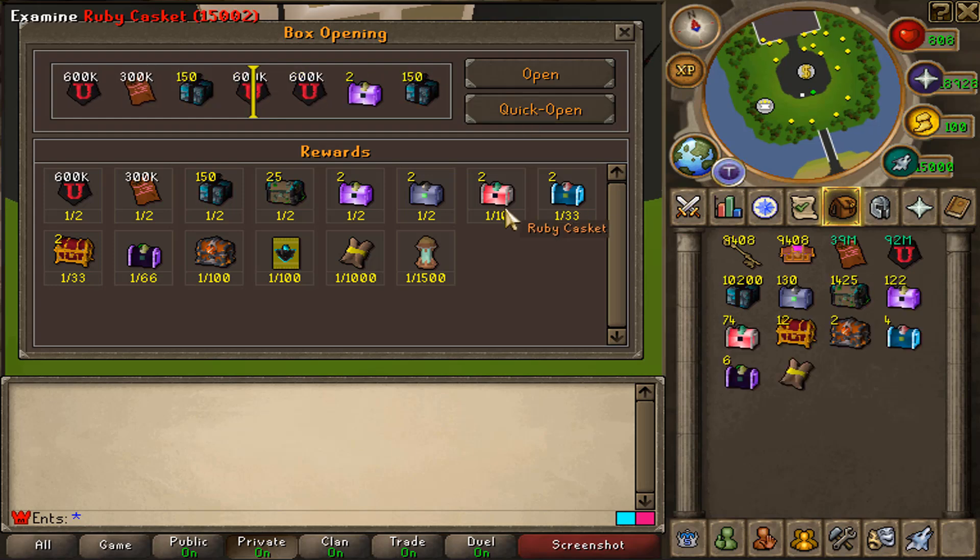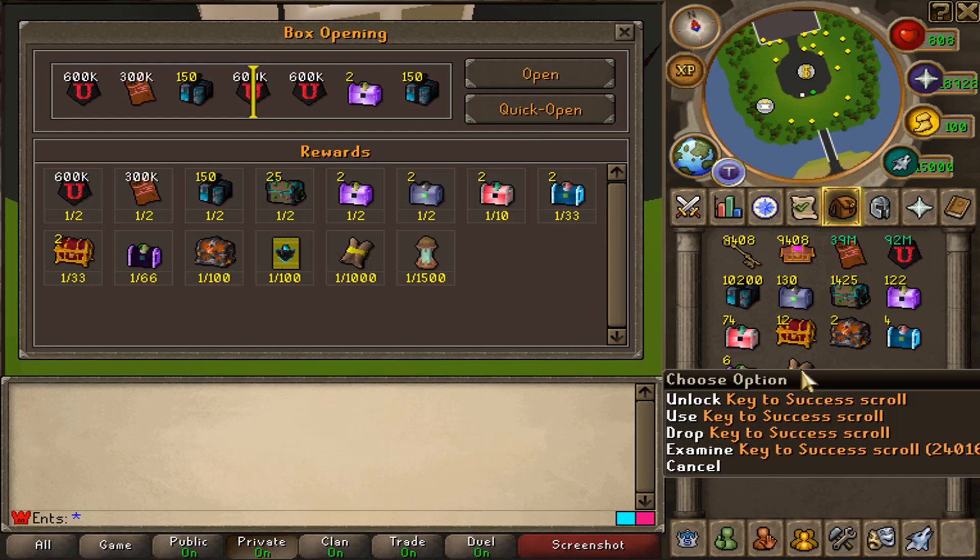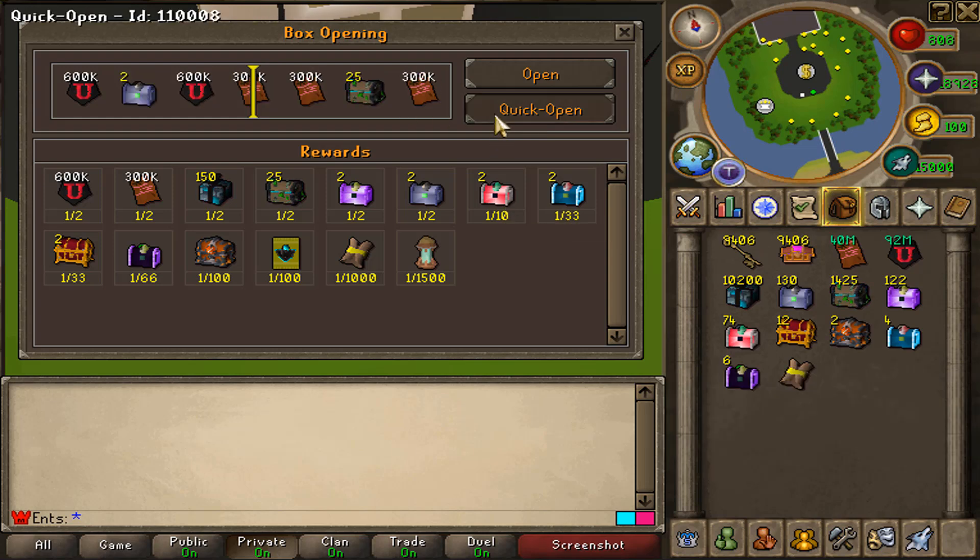No, don't give me the key to success scrolls please — we need to save our RNG for the charges. I don't want to start paying again. Come on, let's see how many we can get.